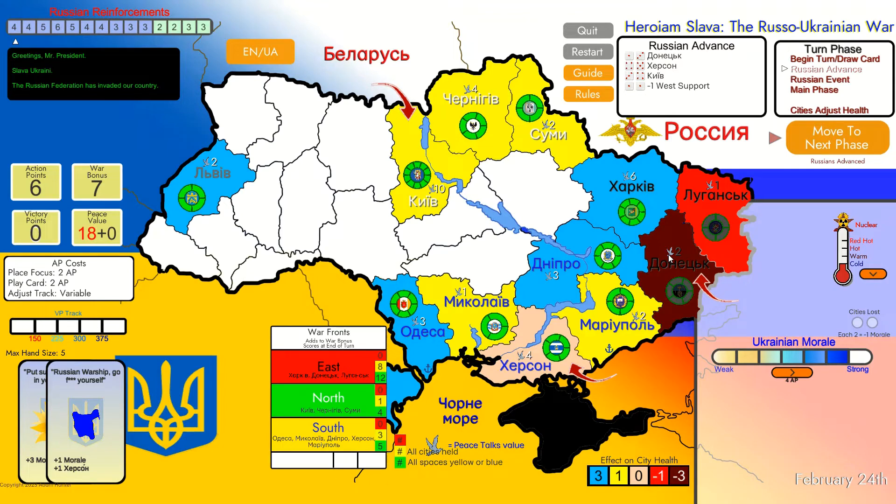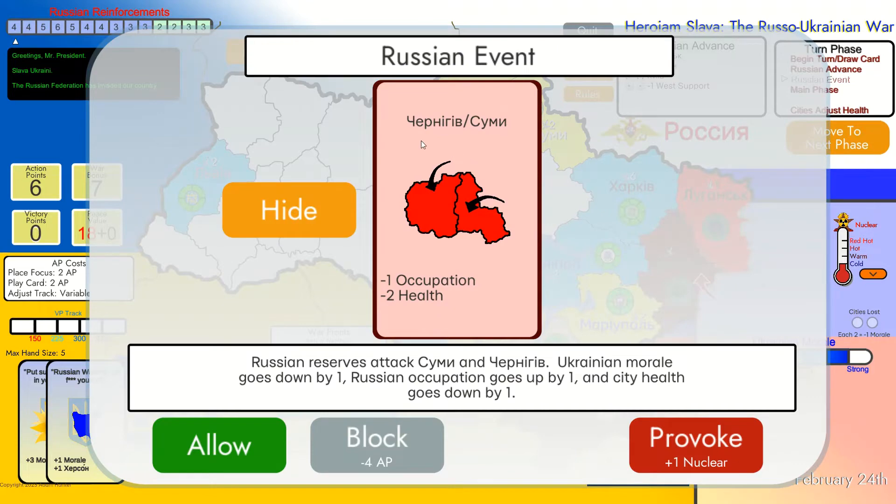This is the phase where Russians can play their own card. This card - Czernichow-Sumy - means Russian reserves attack Sumy and Czernichow: Ukrainian morale goes down, Russian occupation goes up by one, and city health goes down by one. We have three options: Allow, which lets the enemy play the card; Block, spending four action points - a pretty big number; or Provoke, which blocks the card instantly but raises our nuclear meter by one. If the nuclear meter reaches the top, the game is lost because Putin goes angry and kaboom with nukes. I'm going to allow Russians to play it this time.